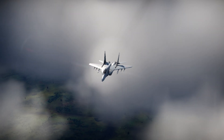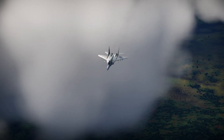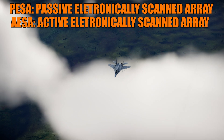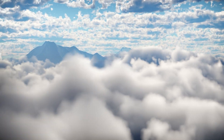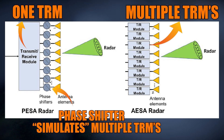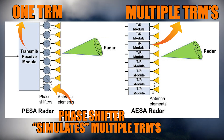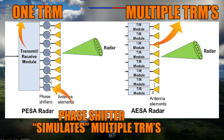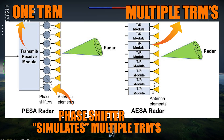So let's get to PESAs and AESAs. The PESA is the Passively Electronically Scanned Array radar and the AESA is the Actively Electronically Scanned Array radar. The key difference is that the PESA has one single TRM — one radar unit that is very large — essentially using the same concept as a mechanical scanned array but with electronic steering. The PESA has just one TRM.